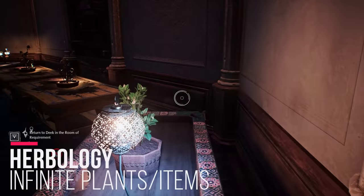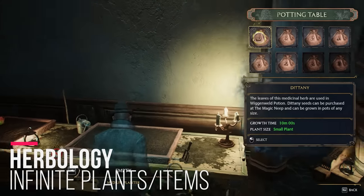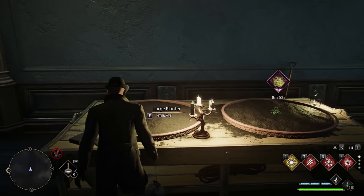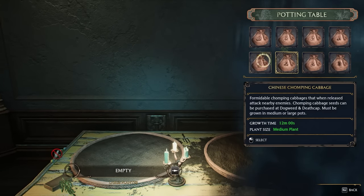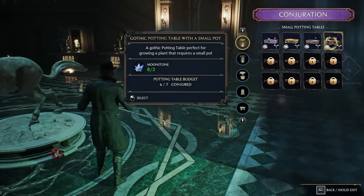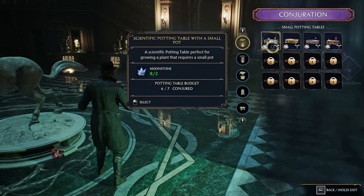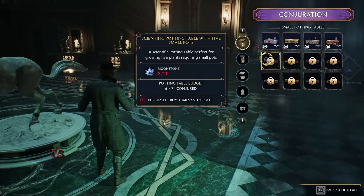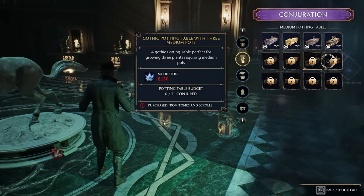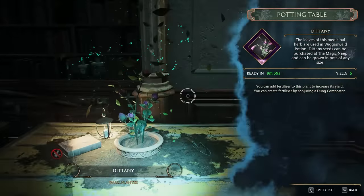The first thing to talk about is Herbology. You're going to be able to place small, medium, and large potting tables, each of which can have a varying number of pots on them depending on which ones you buy. You want to buy the ones with the biggest amount of potting plants per table so you can plant the most amount of plants. The way these work is you just walk up, plant a plant, and after 10, 20, or 30 minutes — whatever the timer is — that plant will grow.